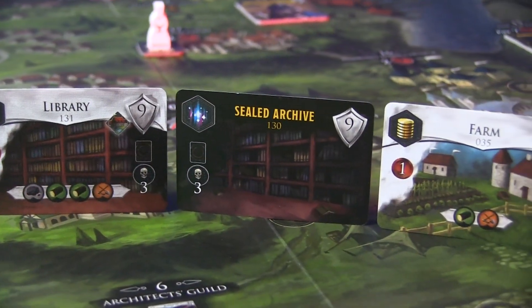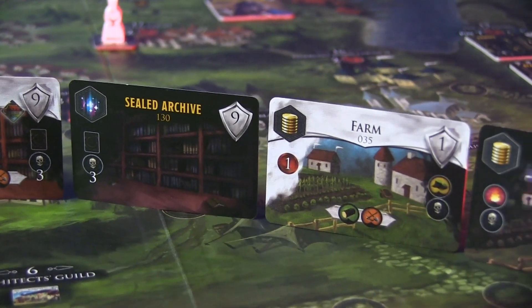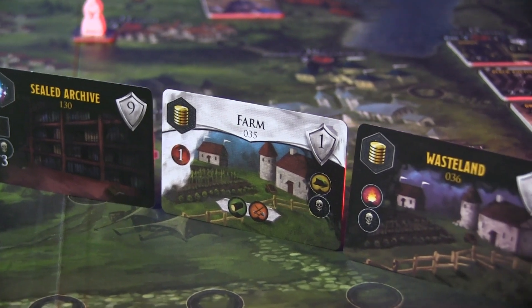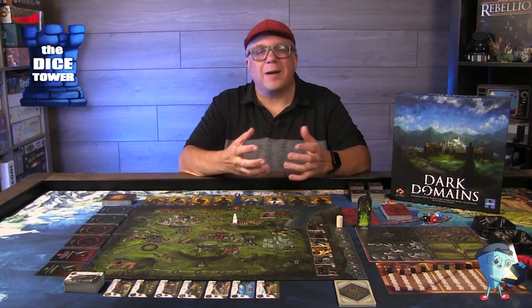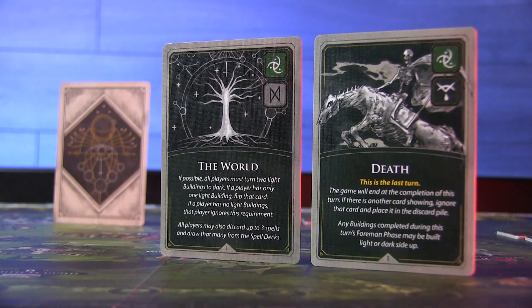There are also fewer building cards, and they've taken those and rebalanced them to make them all pretty advantageous to acquire and put into your tableau. Eventually you'll be corrupting them in order to get all those evil points. They also tweaked a couple of the fortune cards in order to make the fifth minion more standard and usable through the course of the game, as well as in expansions.